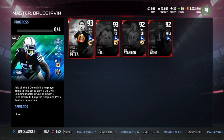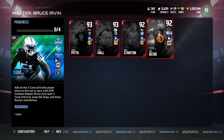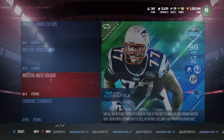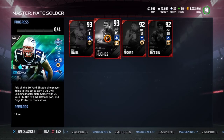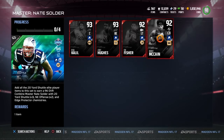Second to last, we've got the 3-cone drill right here with Bruce Ervin. There's a Dennis Pitta — a new Dennis Pitta card, nice to see — Leon Hall, Drew Stanton, and a Sam Acho. Nothing really special here, and Jason Kelce has the limited time card for that. And the 20-yard shuttle — we have Nate Solder. We've got Ryan Kalil, Jerry Hughes, Eric Fisher, and Bobby McCain. The limited time card for that is Brandon Cooks.